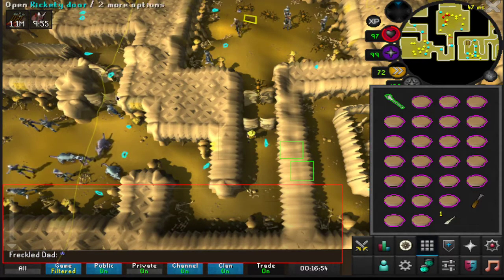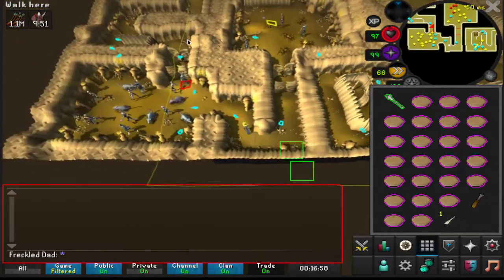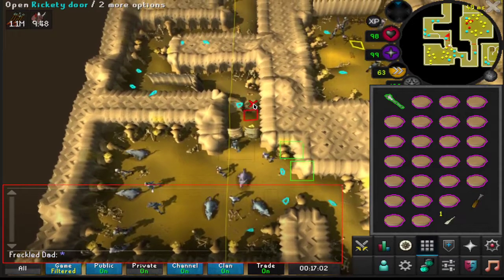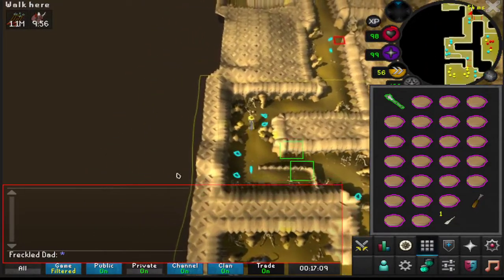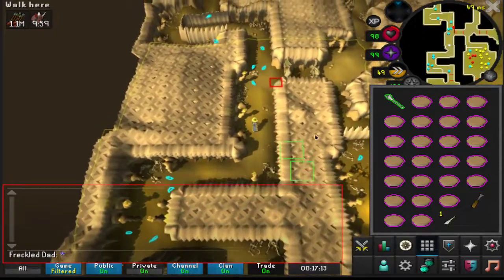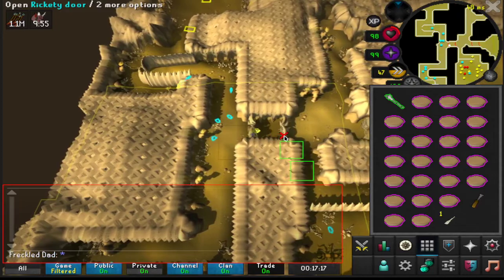So what we do is we're just going to head south and go around this section here. All we're doing is setting up the aggro lines to be much better, so that we can simply AFK and re-aggro with much easier lines.